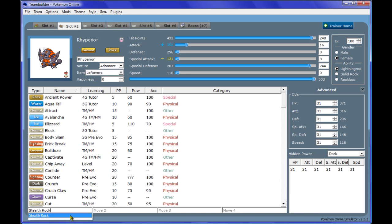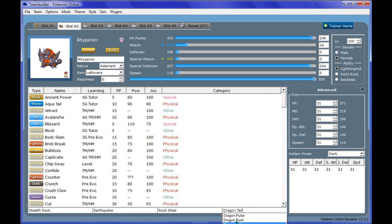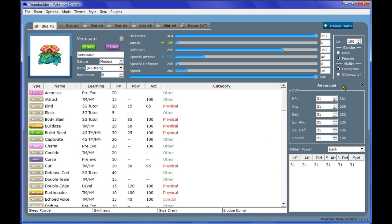Moves are going to be Stealth Rock, Earthquake, and Rock Blast as its STAB moves. Rock Blast is good because it breaks through substitutes or Focus Sashes. And Dragontail, because it's always good to have a Pokemon that can shuffle the opposing team. Give it the ability Solid Rock. Also for Venusaur, we're going to give it Chlorophyll, just in case we face any Mega Charizard Y teams — if we have Mega Venusaur out, it will have double speed of 400 in sunlight.